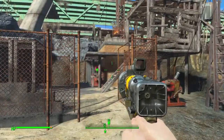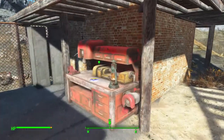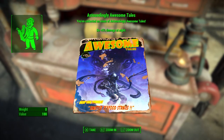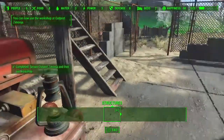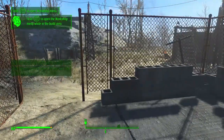Terrible place, Zimonja. There are only two beds here and not really much space to put any more. There is, however, an astoundingly awesome Tails, which gives me a 5% damage bonus at night — which is a bit of a shame because I don't go out at night very much because it's dark and harder to see anything.